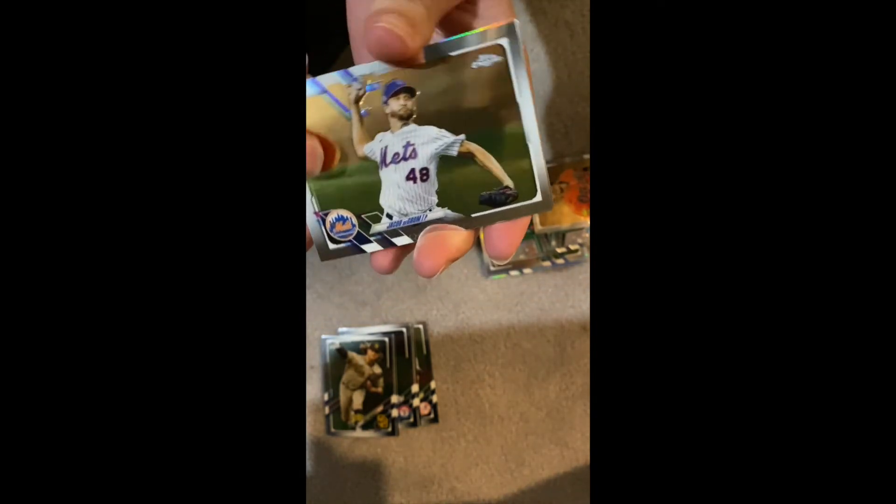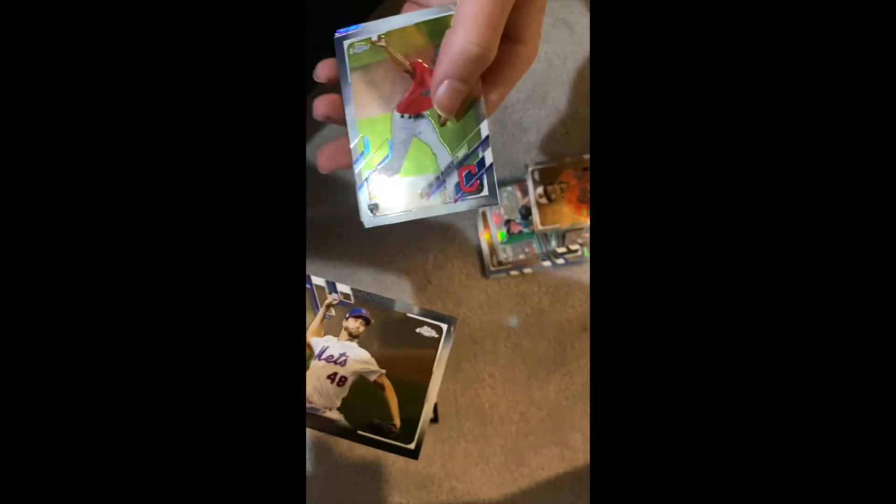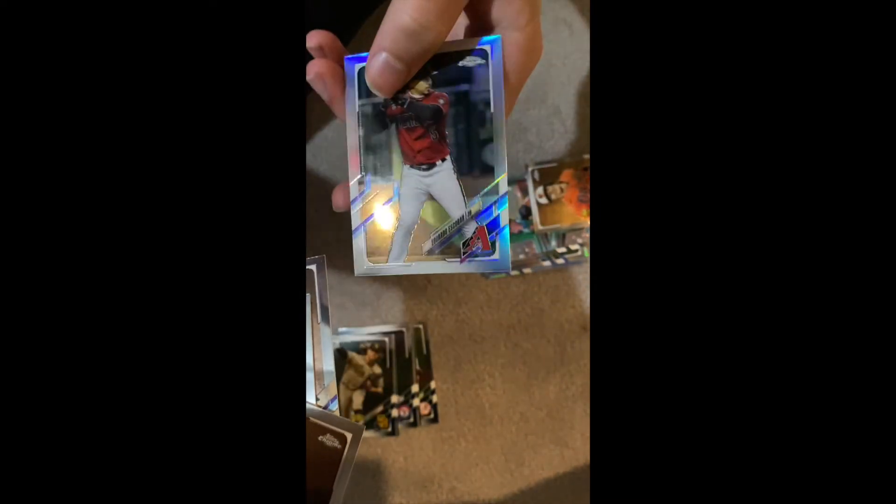Starting off with another Jacob deGrom, a Triston McKenzie, an Eric Hosmer, and then a Yordan Escobar refractor. Put the refractor down and we'll put the Triston McKenzie down.